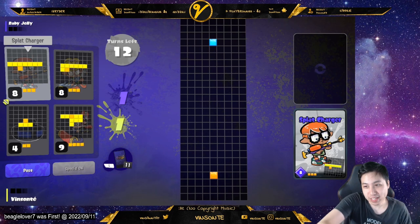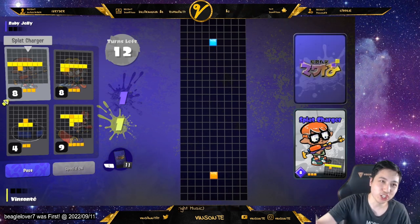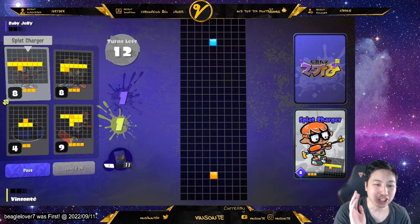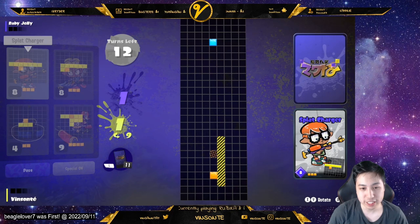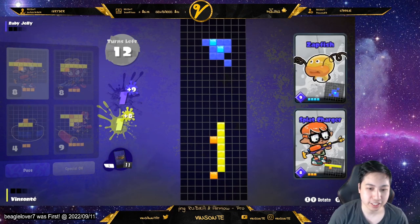The game lasts for 12 turns. There are 15 cards in the deck, so you're going to go through all the cards in your deck by the end of the game since your hand size is four. During your turn you can either pass or play a card, and every time you either pass or play a card you draw a new card to replace it.